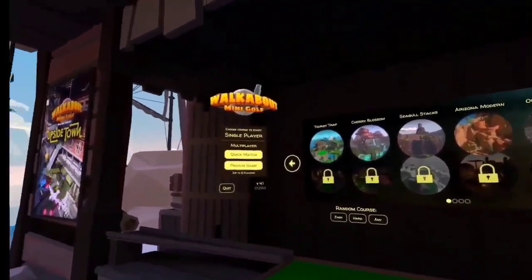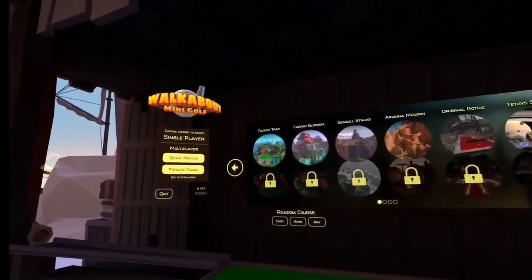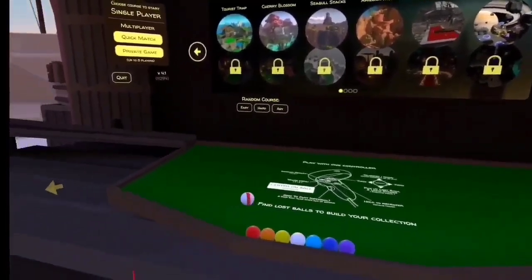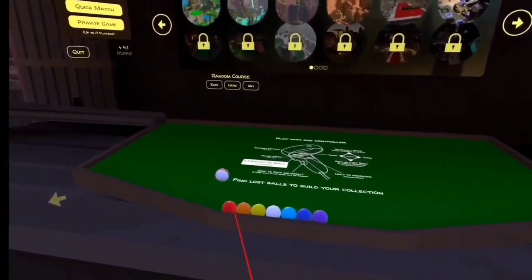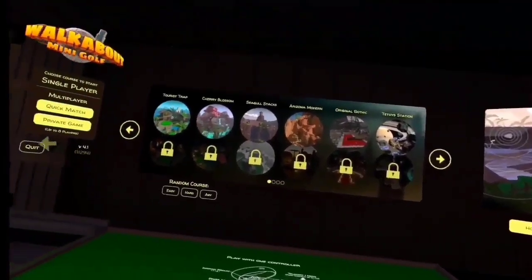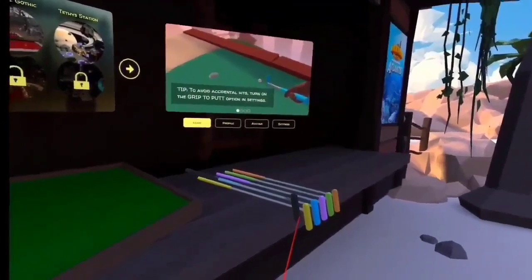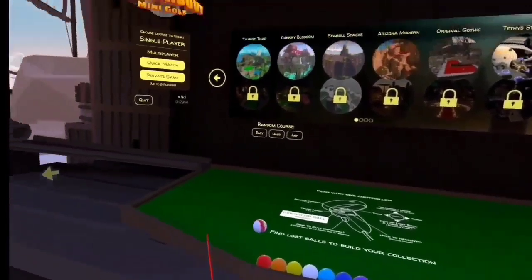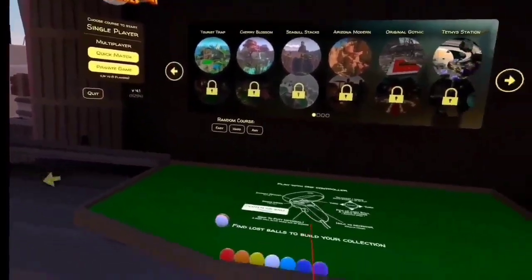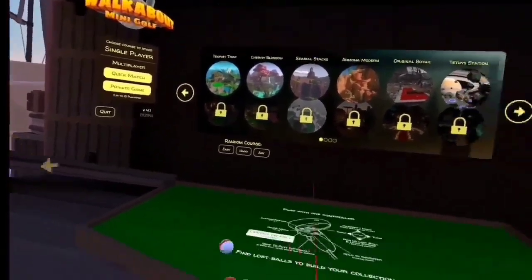Hello, welcome to Walkabout Mini Golf. This is actually a pretty fun game, whether you're playing it by yourself or if you've got a group and want to play multiplayer. As you can see, we have a few balls and clubs here. Later on in the game, you can upgrade and get more balls and clubs that are a little bit cooler. To get more balls, we have to find the lost balls — and that's the whole purpose of this video. So let's go ahead and get to it.